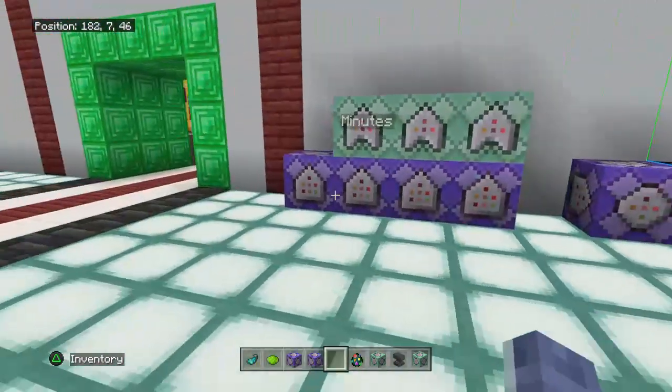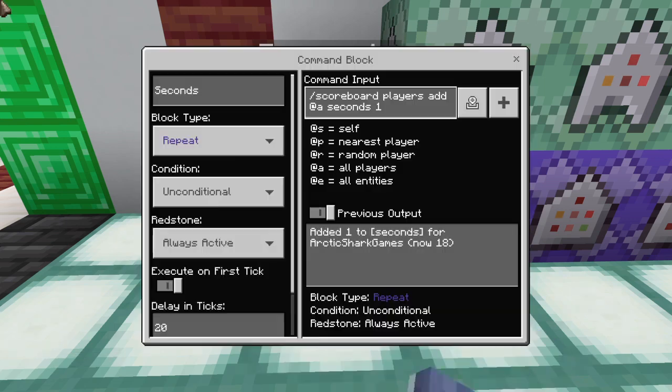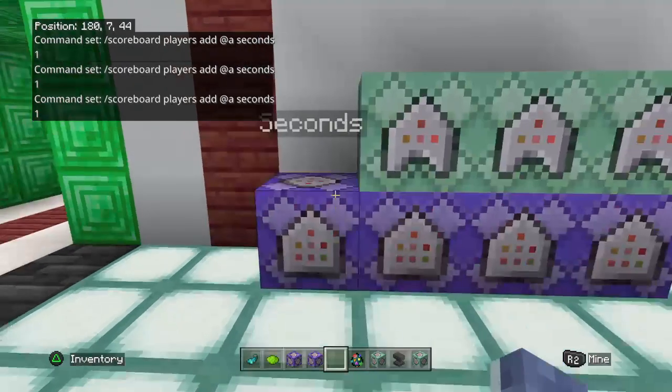For today's video we have a few command blocks set up. The first command block here is counting how many seconds the player has been inside the game. We're doing a delay of 20 ticks, because in Minecraft one tick is a 20th of a second — so 20 ticks equals one second. The command is: /scoreboard players add @a seconds 1. That runs once per second, and you can see it's adding more and more seconds.